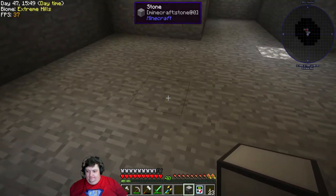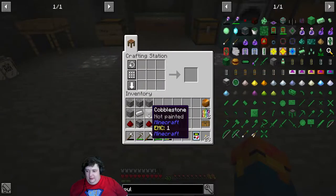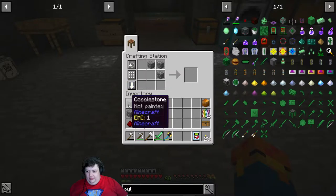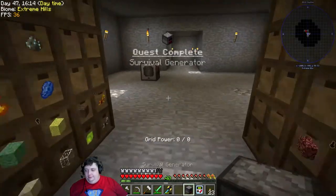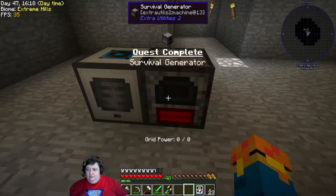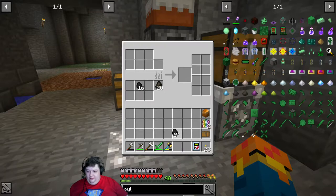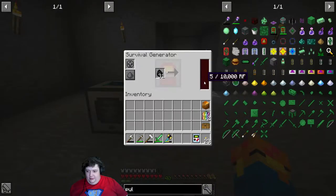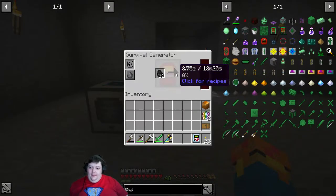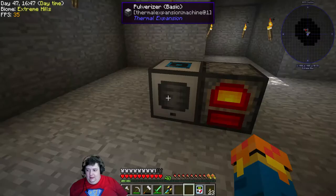I believe this room was going to house the machines, so we're just gonna put it here. I don't know how it's gonna go or where it's gonna go, but this is where this design comes in. I'll go ahead and put everything in its appointed spot - ta-da, we have a survival generator, which is also a quest. Go ahead and set that down in the middle of the room and we're gonna need some charcoal - put a bunch in here. Throw it in here and it will start to power up. You can see it cooking; as it does it will put power over here, and now we have a pulverizer.